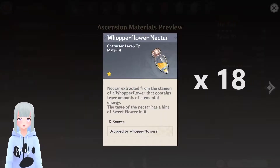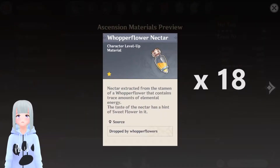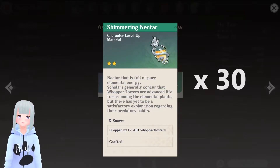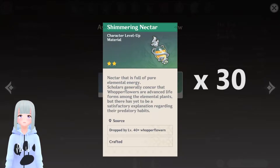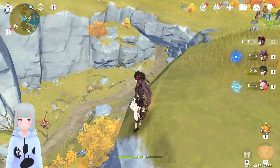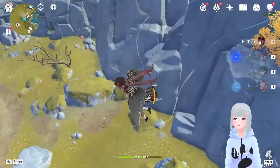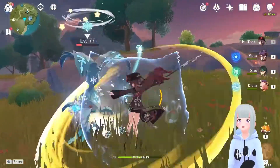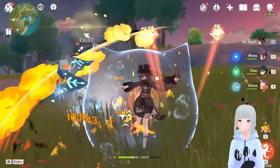Now for Whopperflower Nectar — you're going to need 18 of the Whopperflower Nectar, 30 of the Shimmering Nectar, and 36 of the Energy Nectar. So there's lots and lots of Whopperflower killing going on.